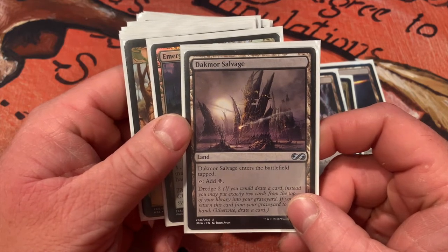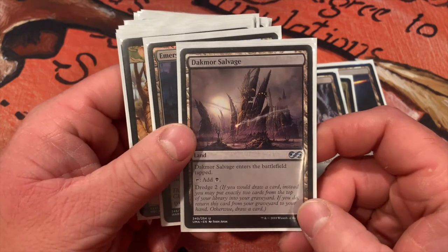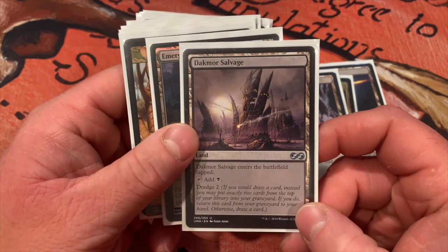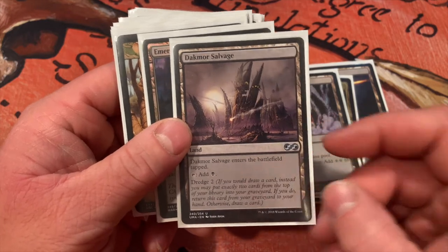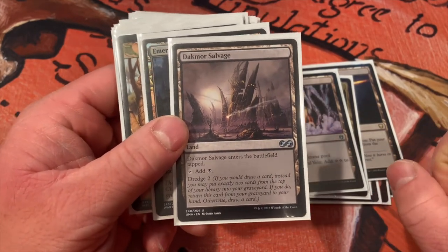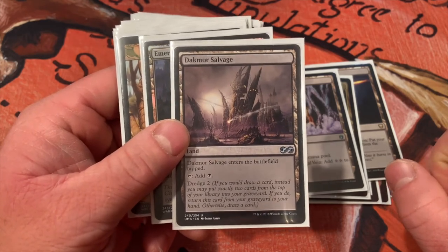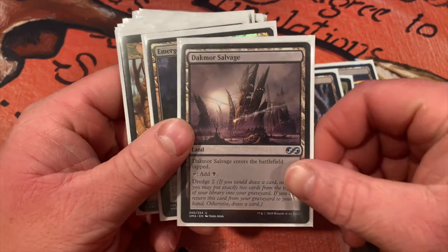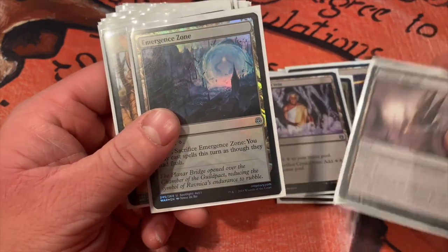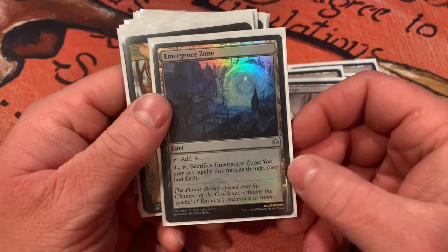Crystal Vein — sacrifice it, you make two colorless mana, then you get to draw a card if your commander's out. And we will be getting these lands back from our graveyard — don't worry. Dredge is a huge mechanic in most green-black decks. If you would draw a card, instead put exactly two cards from the top of your library into your graveyard — so if you put two lands into your graveyard with your commander out you get to draw one card, this card goes back to your hand, you can play it again and do that every turn.